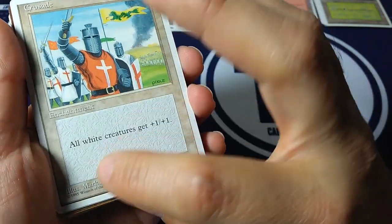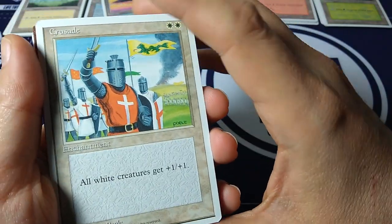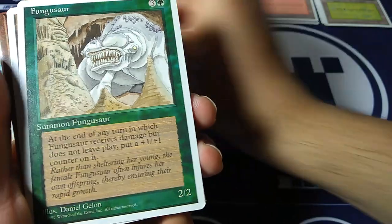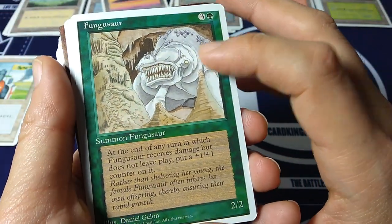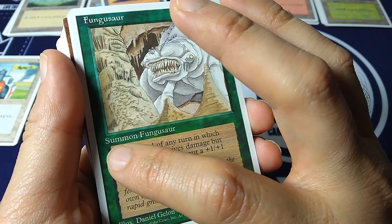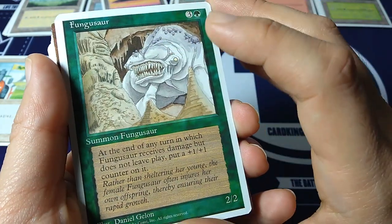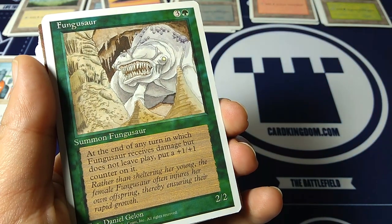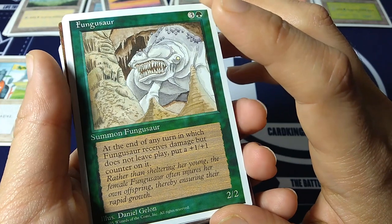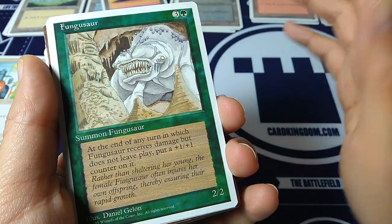Crusade — white white. All white creatures get plus one, plus one. Great for that white weenie deck. Fungasaur — oh, I love this little guy. Three and a green, two-two. Back in the day we said 'summon fungasaur,' not 'creature fungasaur.' At the end of any turn in which Fungasaur receives damage but does not leave play, put a plus one, plus one counter on it — so it gets stronger the more damage it takes and survives.